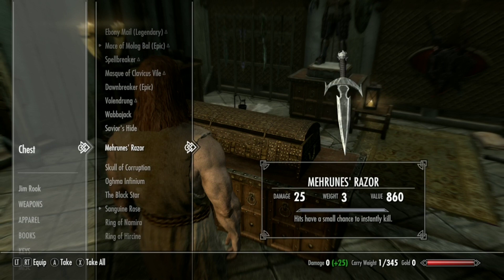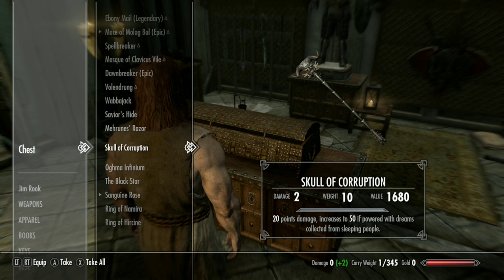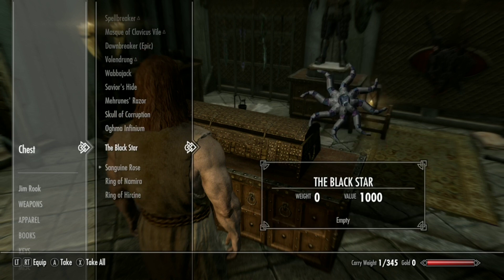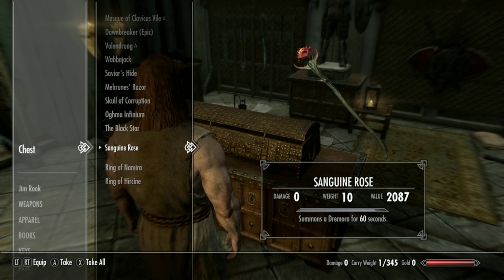Then of course there's Mehrunes' Dagon and his Razor. Then we have the Skull of Corruption from that really stupid person Vaermina. After that we have the Oghma Infinium from the smart guy Hermaeus Mora, who looks really scary. Then we had the Black Star — it used to be the Azura's Star but I changed it. I'll show you how to do that.